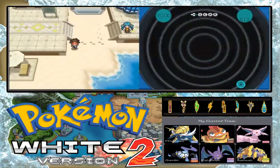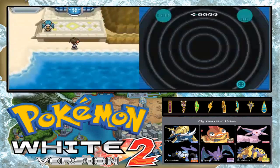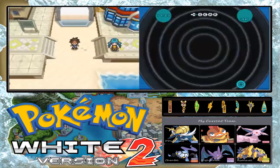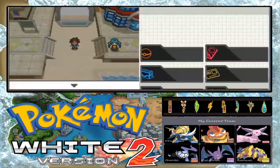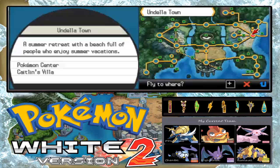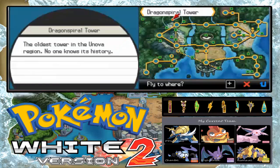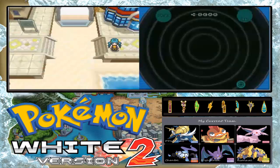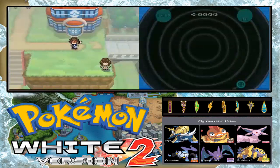Hello everyone and welcome back to some more Pokemon. Right, last episode we are on to our best-of going to their end and go back to Undella Town. This episode we are going to catch the legendary Pokemon Reshiram. So today we are going off to Dragonspire Tower, but before that let's go to Icirrus City.